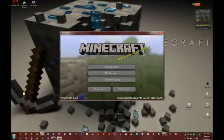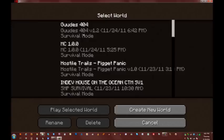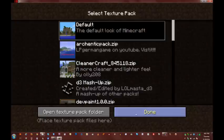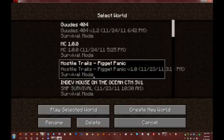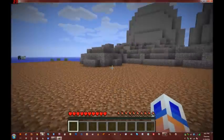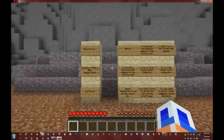Okay, I'm gonna do what I originally came here to do. Vex put out a new map — I'm going with the default texture pack on this one. It's a new map called Hostile Trails, and this one is called Piggy Panic. You have to get the pigs into the victory pen.